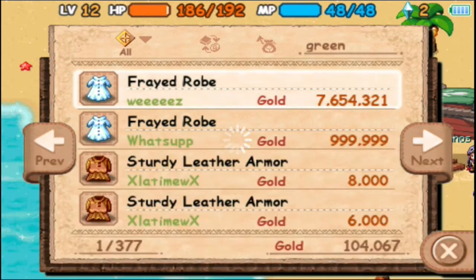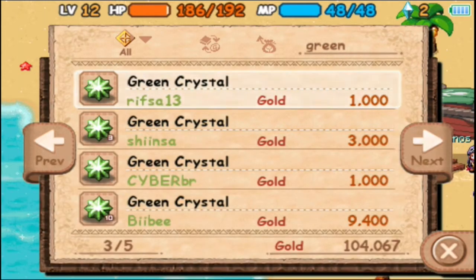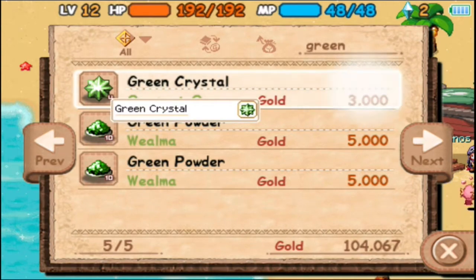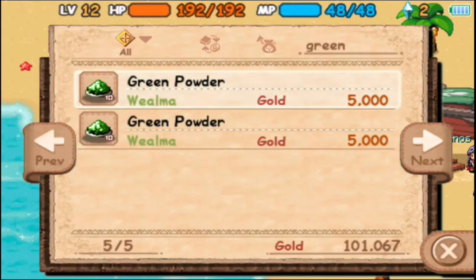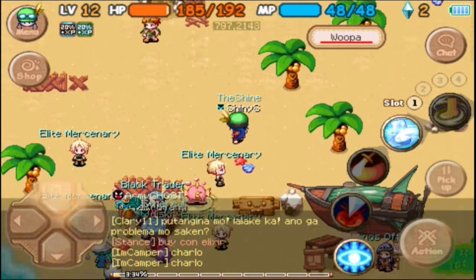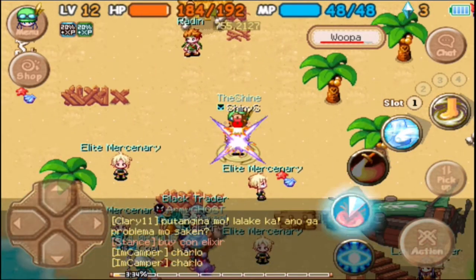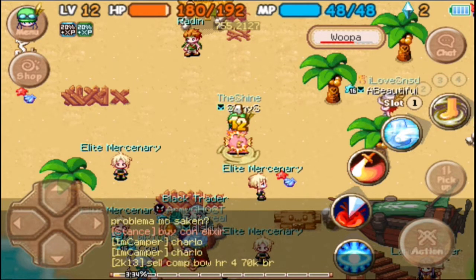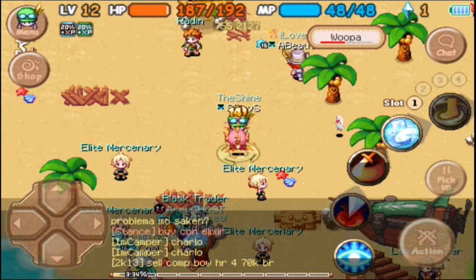So I have to search for green crystals at the black trader — the cheapest is four for 3,000, whatever. I don't need the huge bundles of green powder. I'll just buy the five more that I need back at the village.